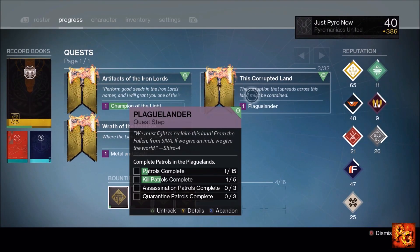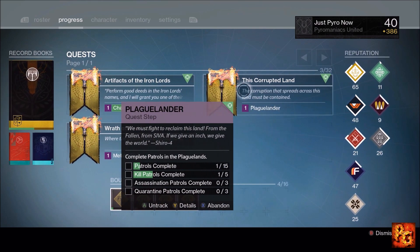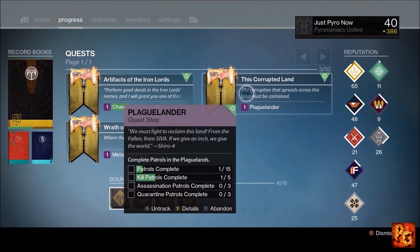The weekly patrol quest you can get from Shiro-4 over in the Iron Temple requires you to complete three quarantine patrols — which give 1000 glimmer per completion — as well as three assassination patrols giving 500 per completion, and five kill patrols giving around 250 to 300 each. After that you complete four additional patrols anywhere. This is easily 10,000 glimmer in 45 minutes just from completing this one quest.